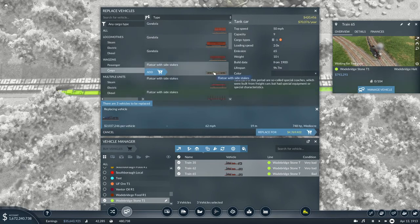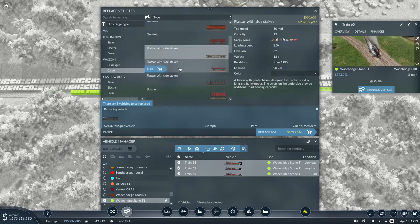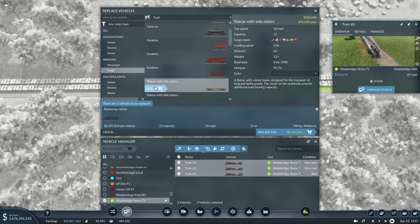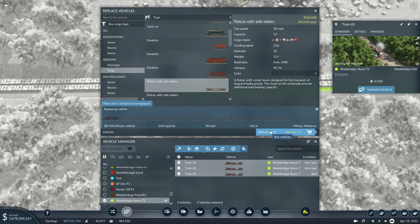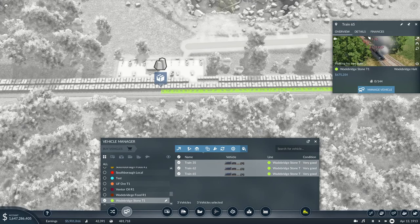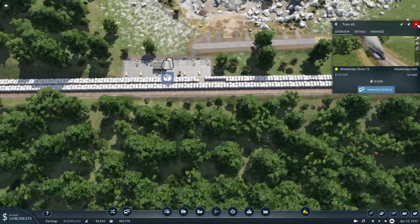What are we transporting — marble, which is that one. We can do 12 carriages. Currently they carry 104 — the plan is now they can carry 144. We put two fewer carriages on but they're bigger, so they hold more, and now the train can go faster. Hopefully we'll see more marble coming through.